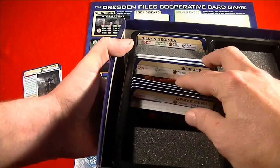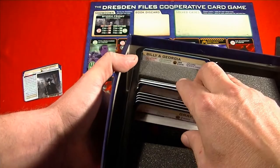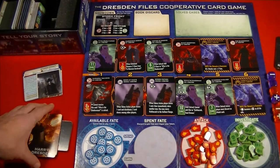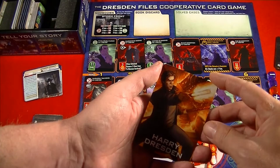There are also side jobs, which let you create a randomized game from different stories in the short story collection. We also have separators for expansions that are coming out. What I've laid out here is for Stormfront. Each player gets a character deck. In the core game you have Harry Dresden, Karen Murphy, Susan Rodriguez, Billy and Georgia the Werewolves, as well as Michael Carpenter.